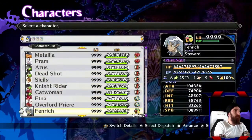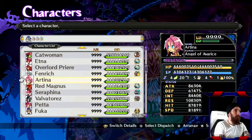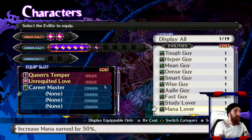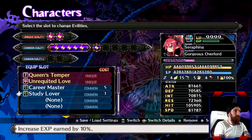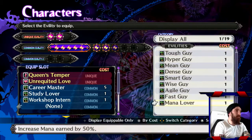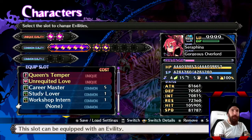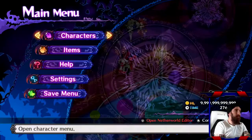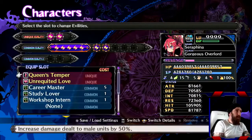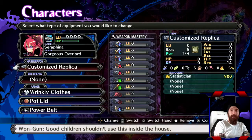We go back to the skill shop and buy all these rate increases — you need all these stat rate increases because you're going to need them for max stats too. So whatever characters you're maxing out, go ahead and buy all these. Study Lover — yeah. Now we've got everything we need. Go back to her evilties and equip. Workshop Intern adds another 10% to class proficiency — that's what we want. She's got her evilties equipped and she's got that Statistician. That's really all we need.